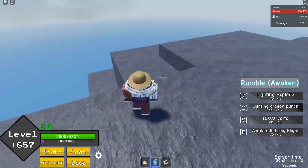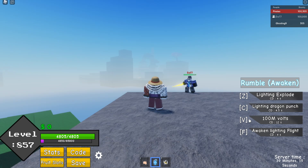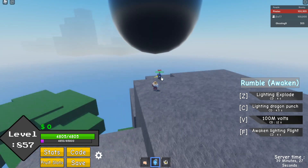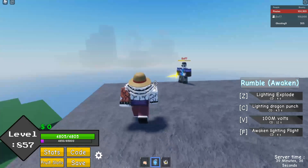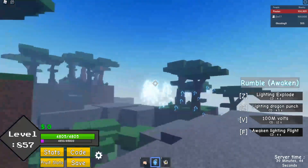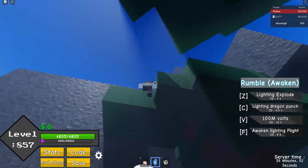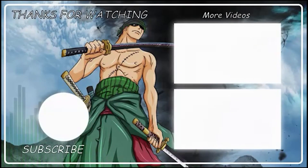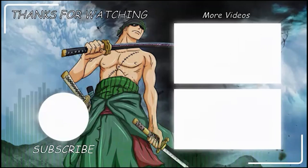The V move — the difference between the V move from normal Rumble and the awakening is that it's faster. It goes instantly. The damage is still fine. Now the flight — I think it's a bit faster than the normal one, though it might be the same speed. So yeah, that was pretty much it guys.